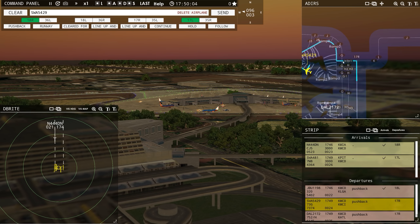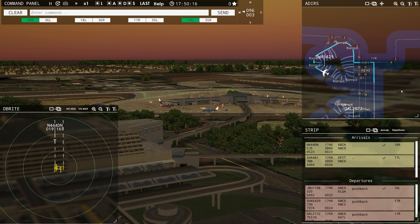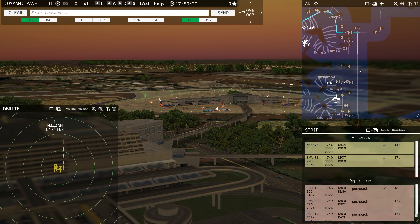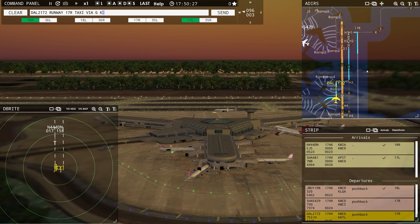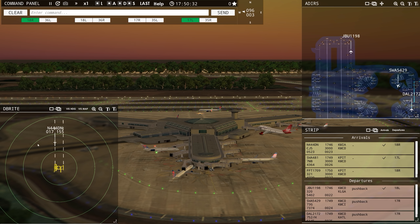Keep in mind this one here looks like a hotel taxiway but it's not — you've got to call this taxiway Kilo, otherwise they'll want to go way down and turn around. Southwest 542 Niner, runway 17 right, taxi via Kilo. I'm going to have him go up Golf Kilo. Delta 2172 ready to taxi — Delta 2172, runway 17 right, taxi via Golf Kilo. He shouldn't get too lost here.